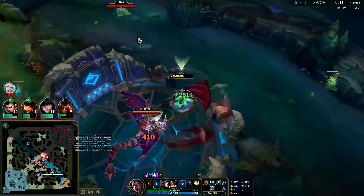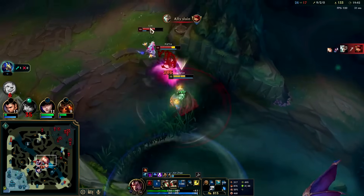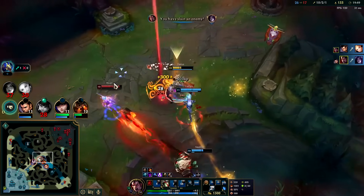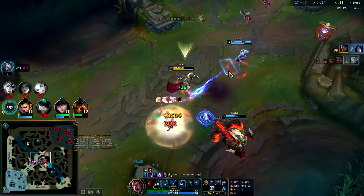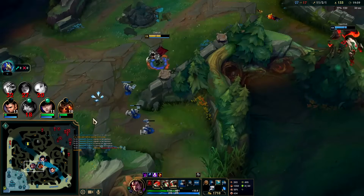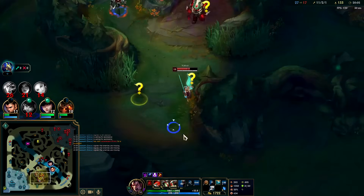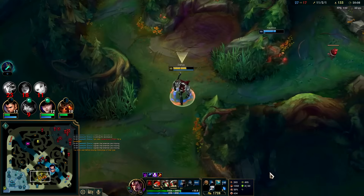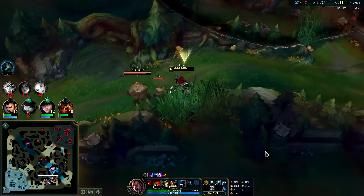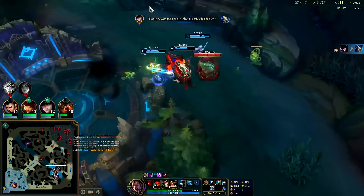Wait, why are we chasing kills right now? Hook, auto W, Stridebreaker. Auto, auto W — that ended up working but it shouldn't have. Kai'Sa greeded really hard trying to finish that. Also known as 'jabated.' I'm getting giga creep-blocked — that might as well have been a snare. Epic moves from krugs with their secret snare ability.